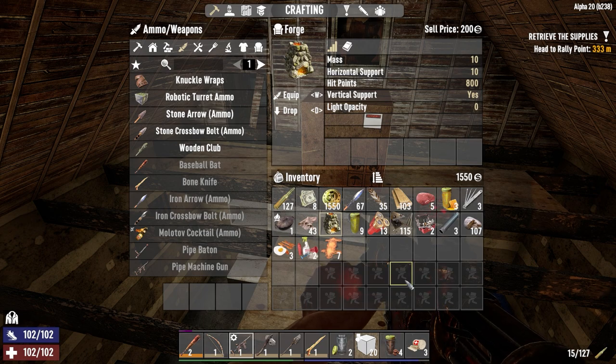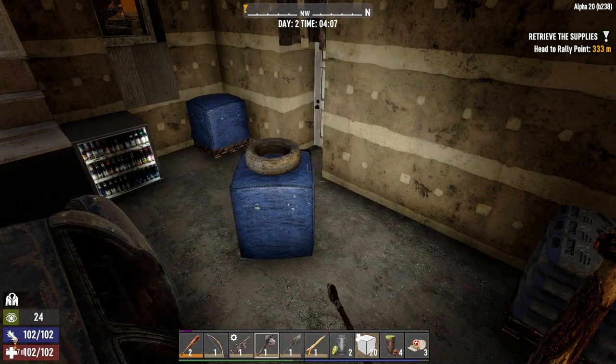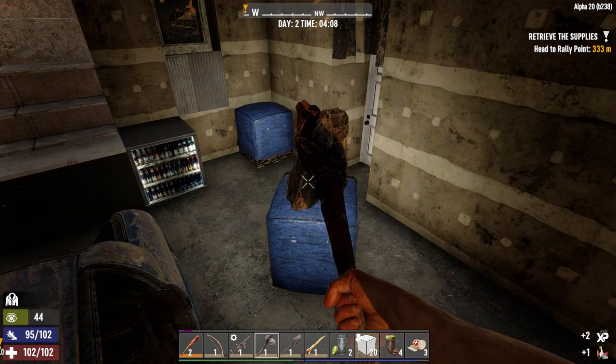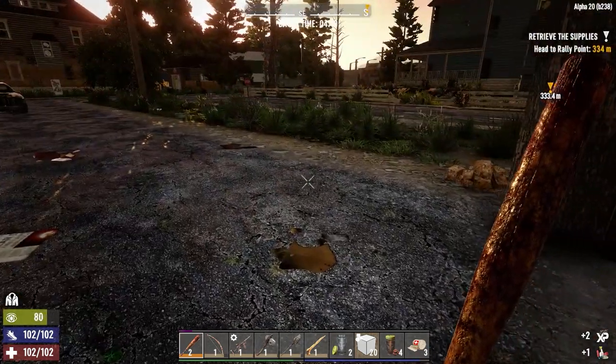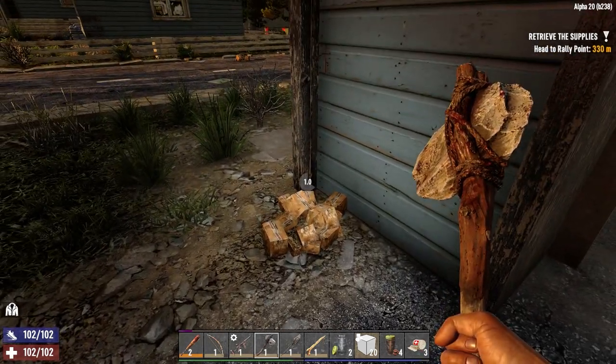Iron arrows and a baseball bat don't mean you're not going to die, but it'll severely decrease the zombies' chance of killing us, give us a little bit of extra strength against other stuff. I'm really hoping that wolf is not out here.